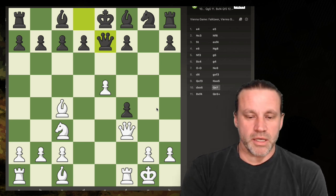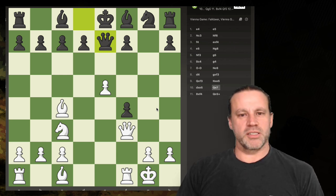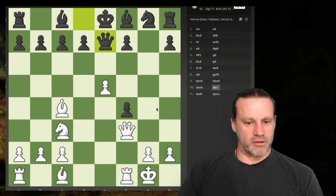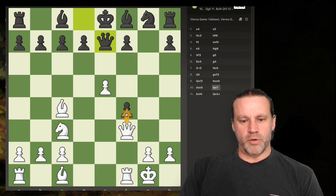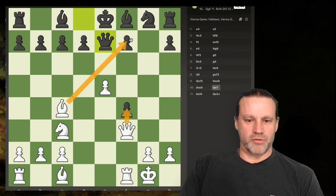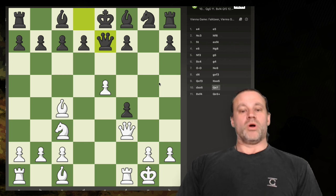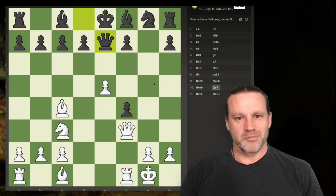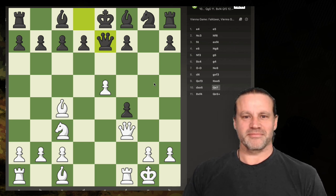There you go — very interesting game. If you like flying by the seat of your pants and getting into very dangerous and sharp positions, please do try out the Vienna game. Still having heaps of fun with this. Queen takes is best, then I've got three attackers — queen, bishop, and rook all against that square. Interesting stuff. I'm going to update my notes. Hope you've picked up one or two things from this. Thanks for watching, see you later.